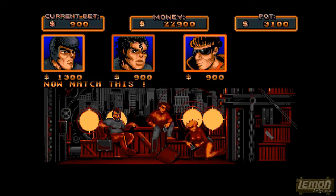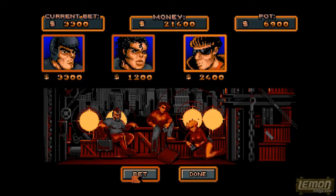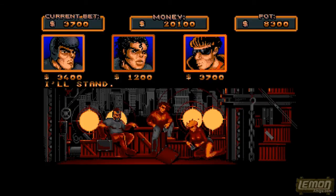A good tip in the betting section: whenever they say 'now match this' then match it. If they bet 2,100 credits, then bet 2,100, and they will then be forced to raise the ante, which will clean them out. If you bet over the amount they have currently betted, they may chicken out of the deal and walk away without the full contents of their pockets laid out, so it's always best to underbet your rivals, and then that cleans them out.